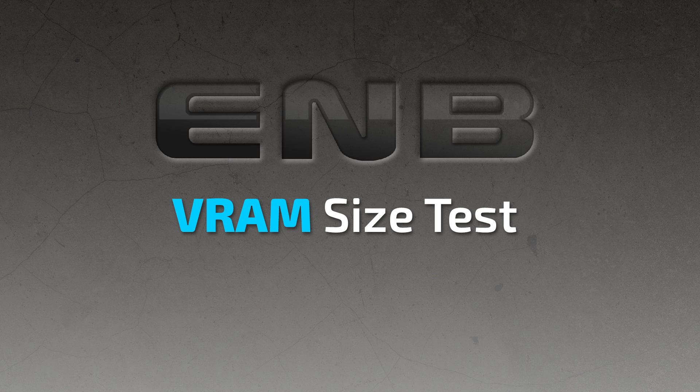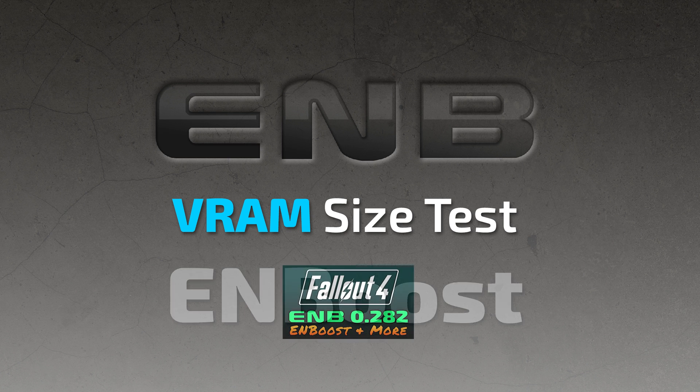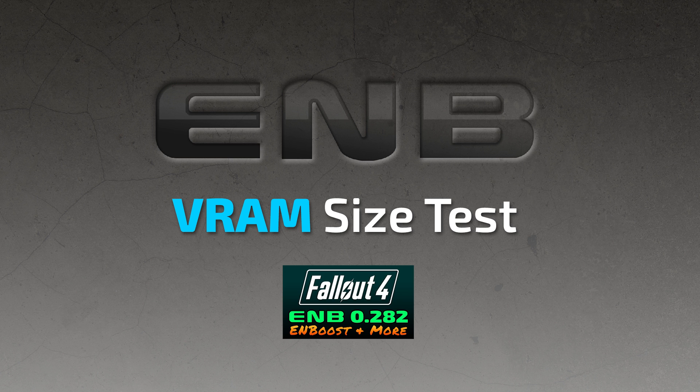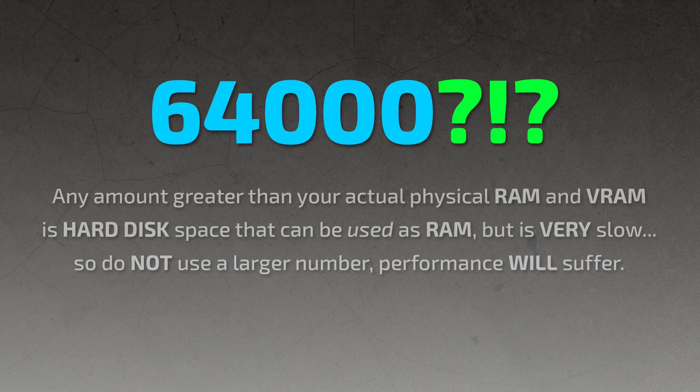If you have no idea what I'm talking about when I say ENBoost or VRAM size test, please take a look at my video for ENB 0.282 below and then come back and watch this video — it'll make more sense. Some users report that the VRAM size test returns exorbitant values as high as 60,000 and other values that exceed the actual physical VRAM and RAM amounts. Any value returned that is greater than your actual physical RAM plus VRAM is actually hard disk space that can be used as RAM but is very slow, so do not use a number larger than your actual physical RAM plus VRAM, otherwise your performance will suffer.